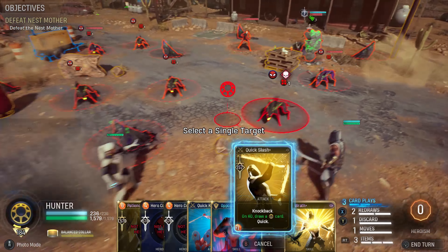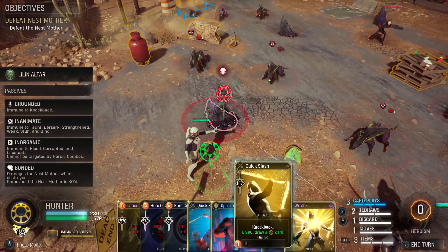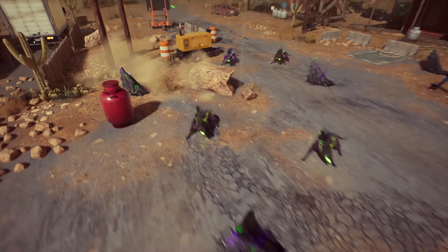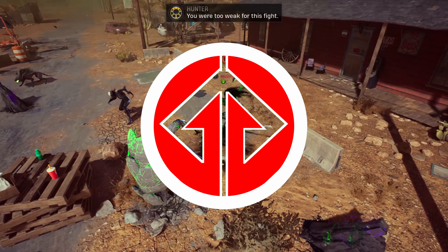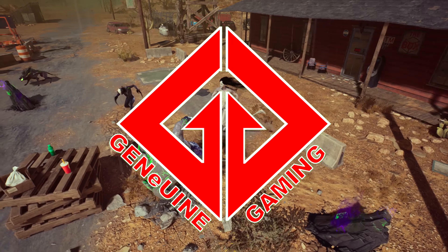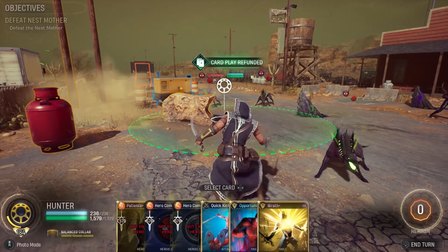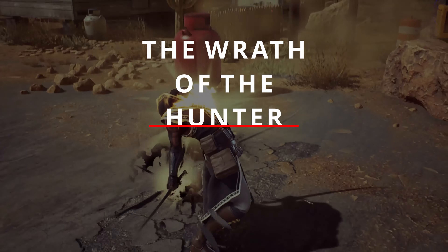Wrath of the Hunter is a powerful build that can deal a ton of damage to enemies. It may not have the ability to deal damage to multiple enemies except for the Annihilation card, but the Quick Slash and Wrath combo could do it more effectively than any other cards in Midnight Suns. Hello guys, Genuine here of Genuine Gaming, and here is my power build at max difficulty — Ultimate 3 difficulty — and I call this build the Wrath of the Hunter.